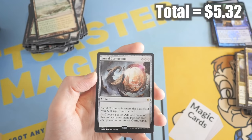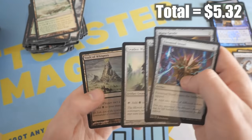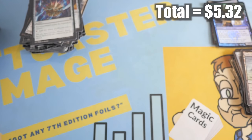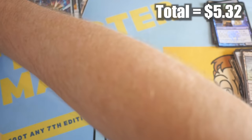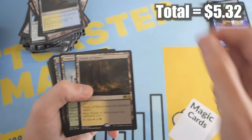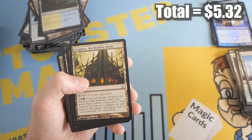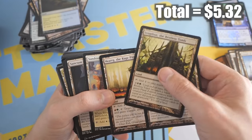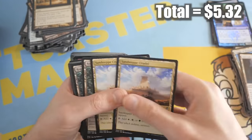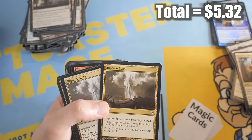Nice — Vault of Whispers, I think this is around a dollar. I think a lot of those artifact lands that came out in Mirrodin are worth around a dollar. More lands, tons of lands. Temple of Silence from Core Set 2020. Another temple — two Temples of Mystery, I think it was around a dollar. Sanctum of Ugin as well — I don't think it's worth over a dollar. Rogue's Passage, another very useful land. More Tri-lands. Mystifying Maze — awesome.